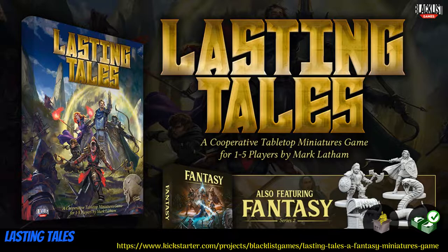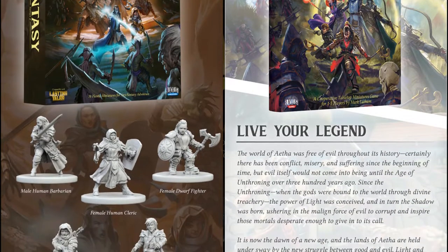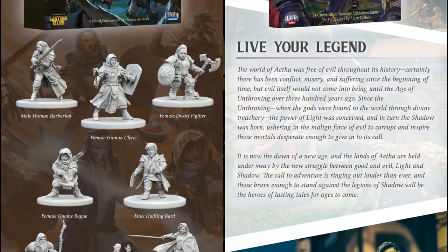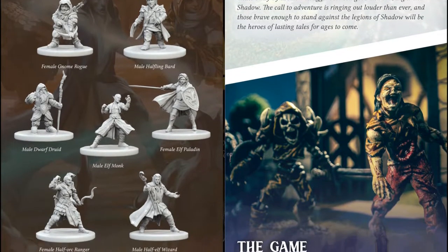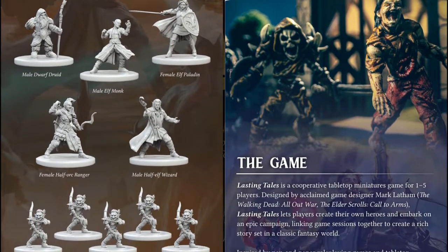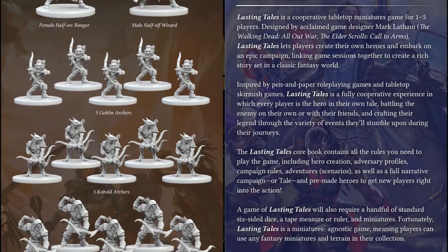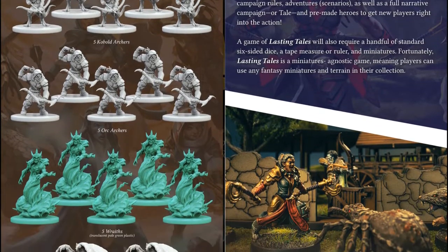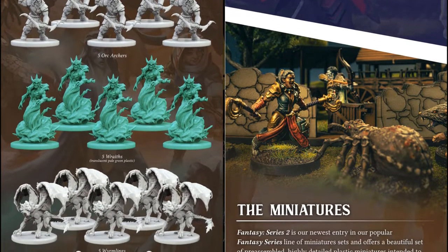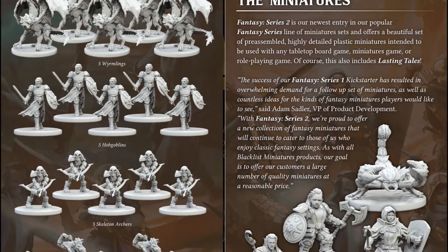Lasting Tales: Cooperative Miniatures Game and Fantasy Minis Set by Blacklist Games of the United States, their 9th Kickstarter campaign. This set includes 10 heroes and a whole bunch of enemies. Though there is only one sculpt of each, there are 5 goblins, kobolds, orcs, skeletons, and gnolls, all archers, as well as wraiths, wormlings, hobgoblins, mimics, giant snakes and scorpions, and town guard.